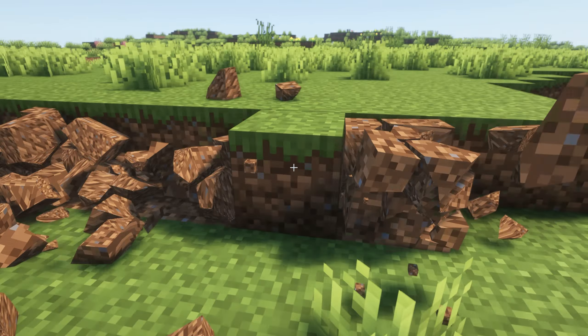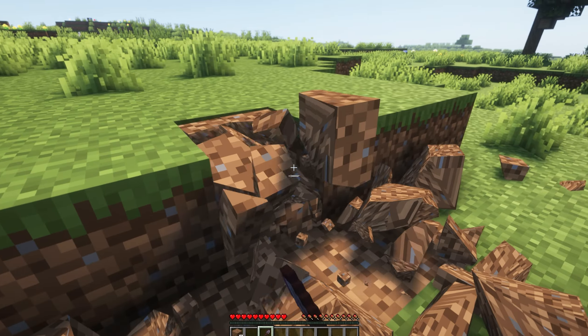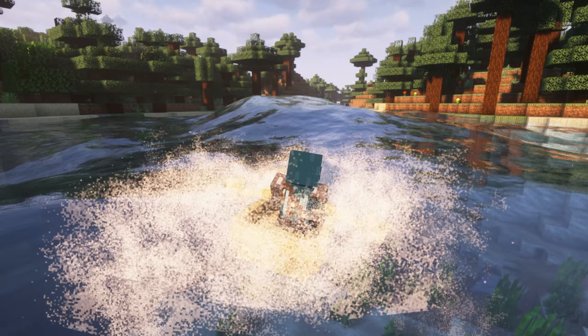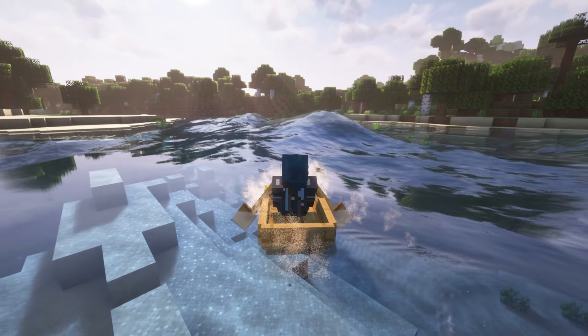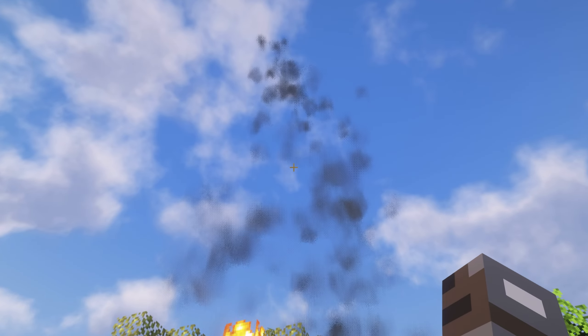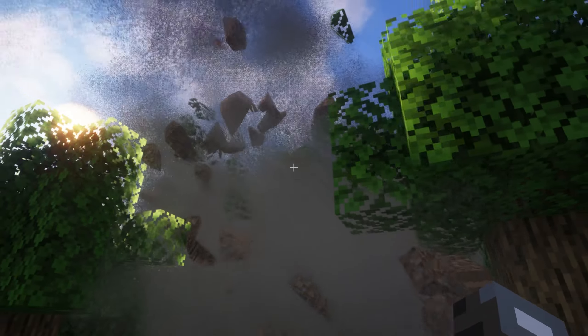Physics Mods is an absolute game changer when it comes to how objects behave in Minecraft. This mod introduces realistic physics for entities and blocks, meaning that when you destroy or break something, it doesn't just vanish into thin air. Instead, mobs will collapse into pieces and blocks will shatter into tiny fragments, bouncing around before disappearing. This mod also introduces realistic ocean waves, giving bodies of water a dynamic moving surface that changes with the wind and weather. Additionally, smoke effects are vastly improved.